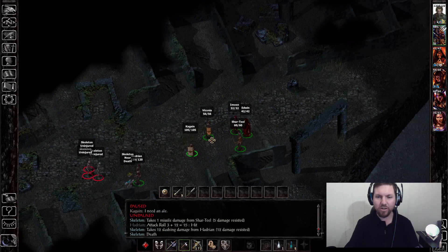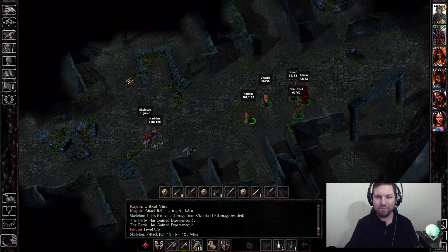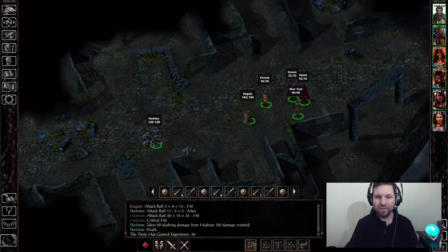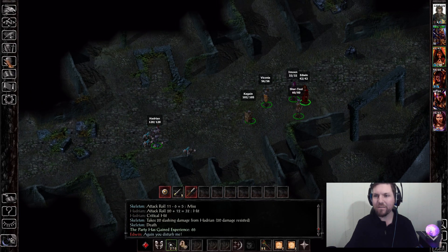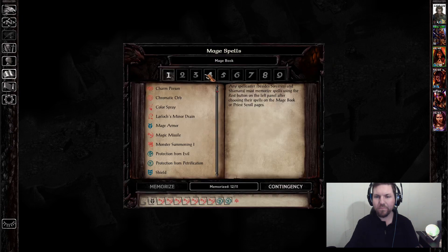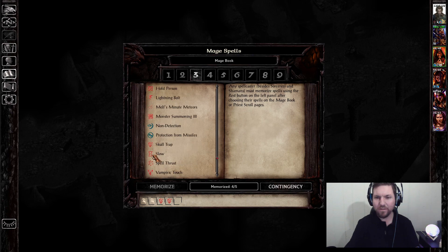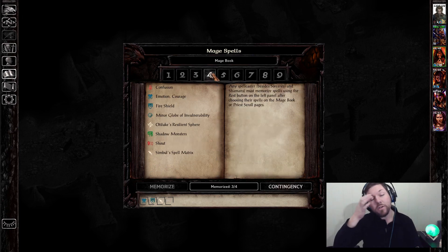They're not targeting me — I didn't realize this at the time, but they're not targeting me at all. Oh, Edwin, you gotta level up buddy. You can cast more spells — I don't know why he's got that extra level one spell, not complaining, just not sure. Slow is pretty good.